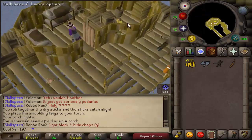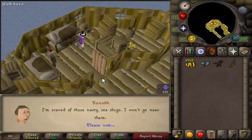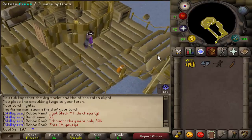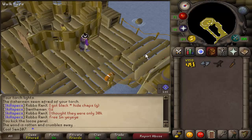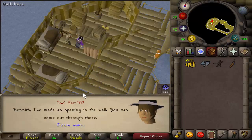With your lit torch, head back to Kenneth and your character will tell him that they are going to help him escape. After that, kick the badly repaired wall just to the side, then go back in and talk to Kenneth again.